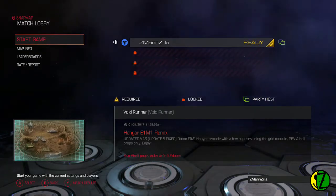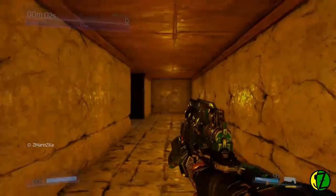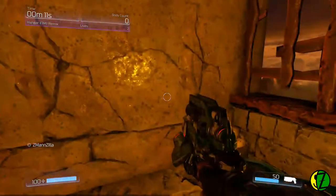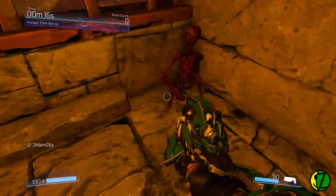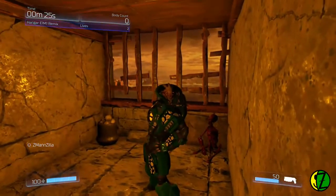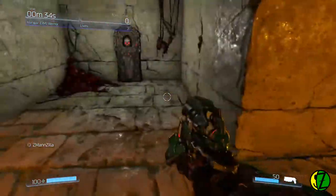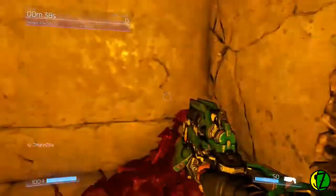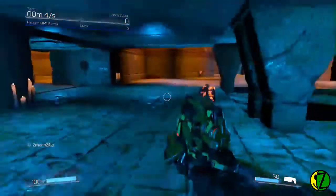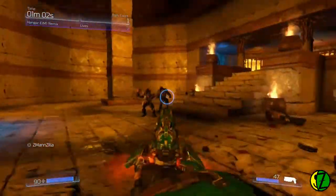Void Runner and Hanger E1M1 should both be ubiquitous in the snap map community, so let's get started. Well, this doesn't look a thing like Hanger E1M1 - so zero out of ten, worst map ever! We've got a little bucket of skulls in case I'm hungry, weapon wheel with pistol only, double jump appears to be in action. We're going to hit this button here - oh wow, this is one heck of a remix! This is like ancient Egyptian E1M1 right here.